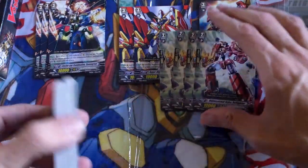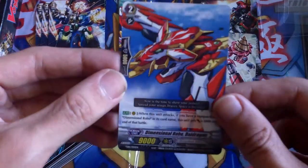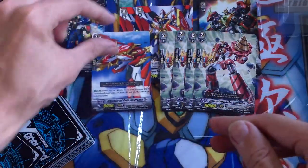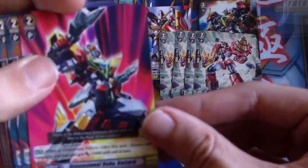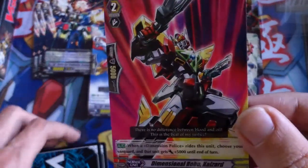One copy of Die Dragon, which is in the rare pattern from set seven, I believe. And then you get one Kaiser, which is a new card. Basically what it does is when a Dimensional Police unit rides on top of it, it gains 5k, which isn't too bad.